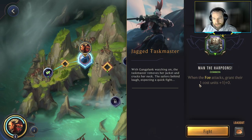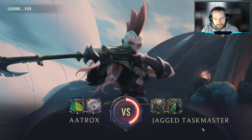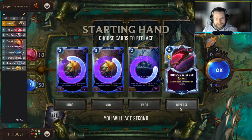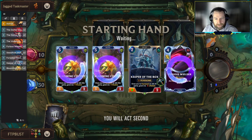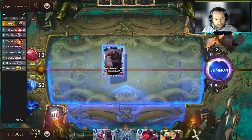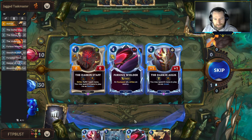On to battle with the Jagged Taskmaster — when the foe attacks, he gives all his one-cost units plus one attack. We're looking for some cheaper cards. I think we can hang on to Keeper in the Box since it's so strong, but we need an equipment to go along with it. This is the big deck-building hurdle with this deck: getting a good mix of early game plays with equipment to attach to our unit, ensuring a decent curve and some interactivity.